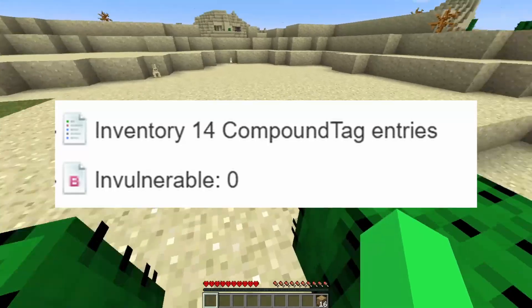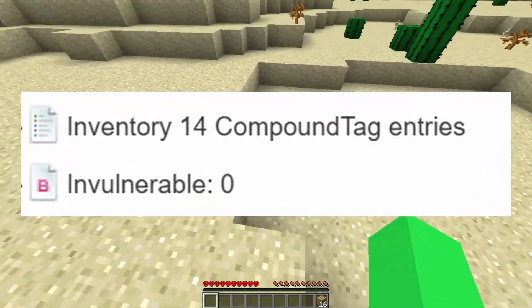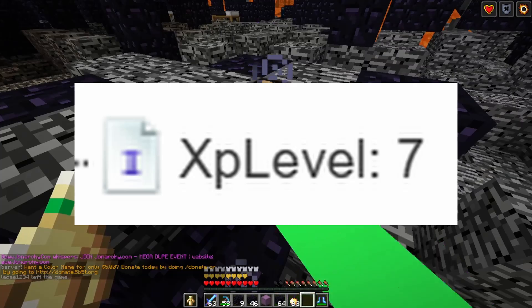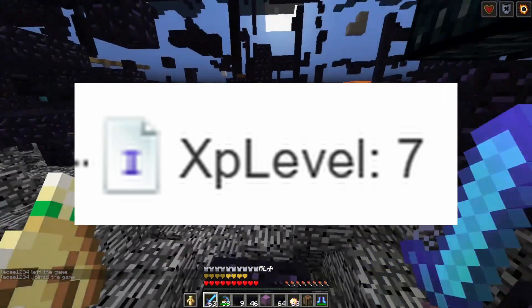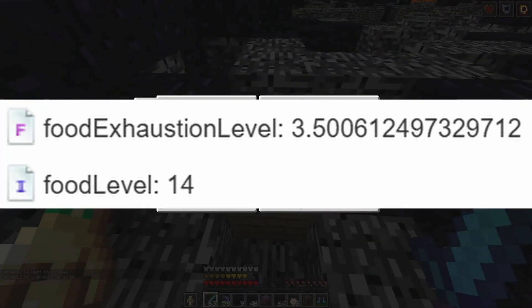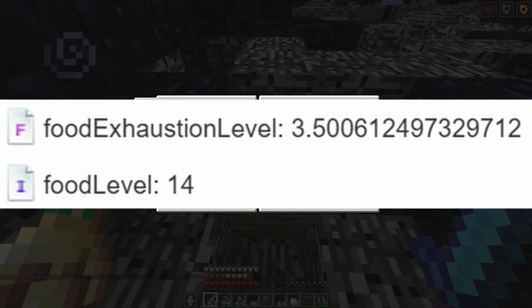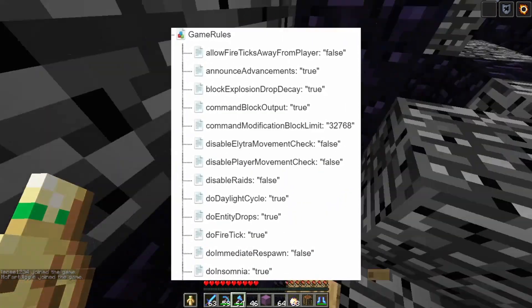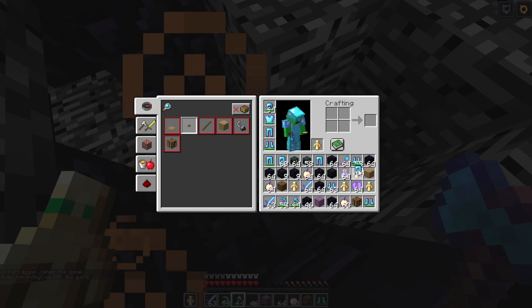Right under that is invulnerability. This will make it where you can't die to anything ever. If you want 7,000 XP level you can edit that with the tag XP level. You can also edit your food level and food exhaustion level, and to finish off the video you can edit the game rules of your world.